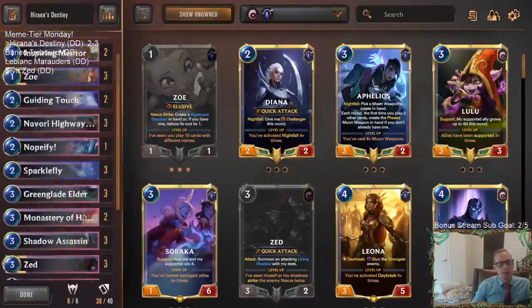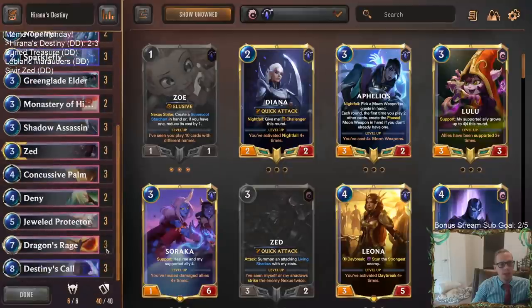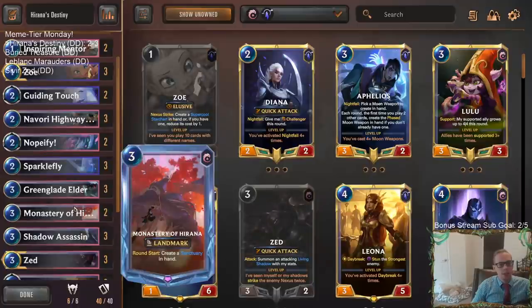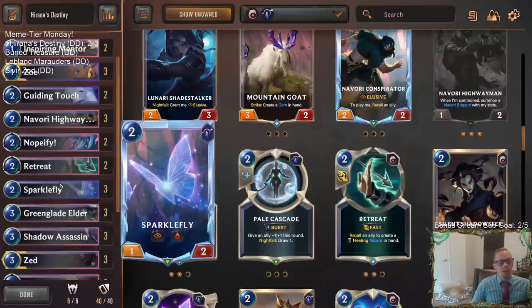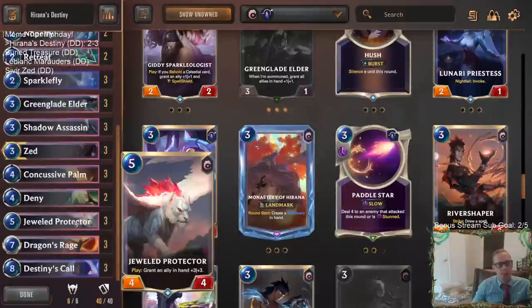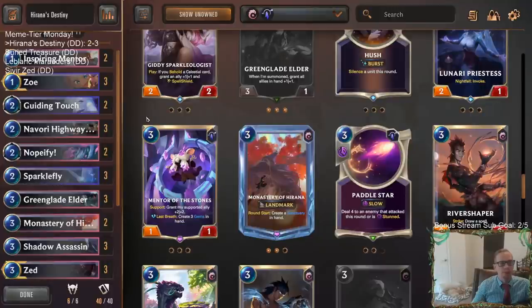I would recommend getting rid of Zephyr Sage, playing another Dragon's Rage as a finisher, and adding more protection with Nopify. I wouldn't mind having a third Dragon's Rage instead of Zephyr Sage, and another Nopify would have been great to have access to. Homecoming is not bad either — I could see playing a Homecoming over a Dragon's Rage. Dragon's Rage is a great way to finish after Destiny's Call on something large. Monastery of Harana also felt quite slow and awkward — I think I'd replace it with Retreat Return.